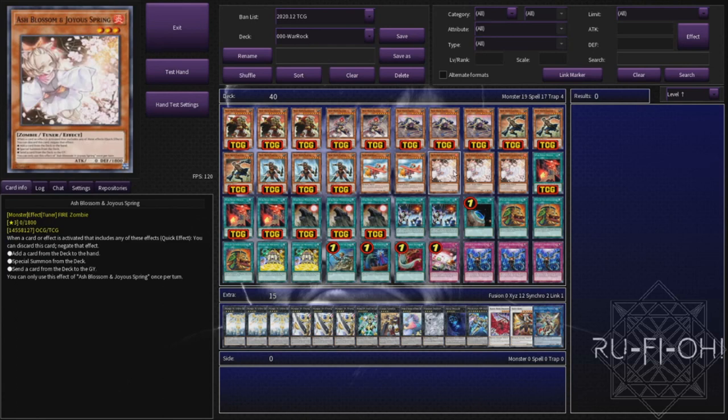Running triple copies of Ash Blossom and Joyous Spring. Ash Blossom is just really good in every single format. If you had to pick a hand trap that you really needed to slam into any deck that could be kind of playable, Ash Blossom is probably the best one.